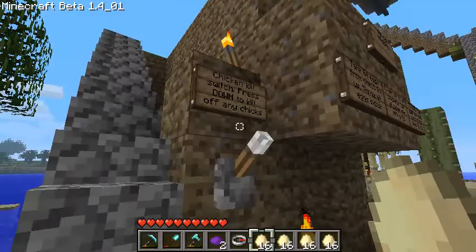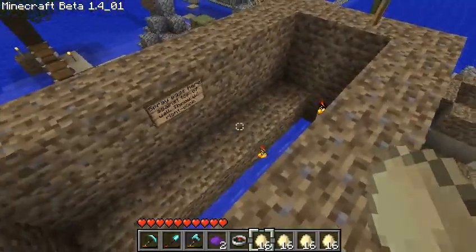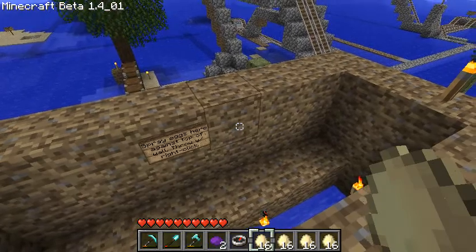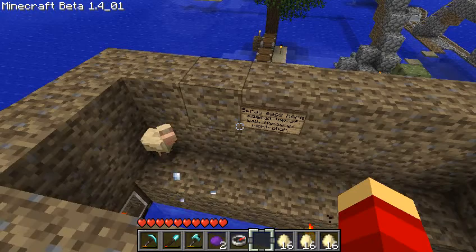So what this is is a chicken-egg machine. Like it says, he sprayed the eggs in here against the top of the wall, and what we're going to do is throw a lot of eggs, and eventually chickens appear.